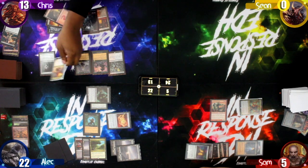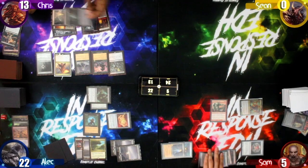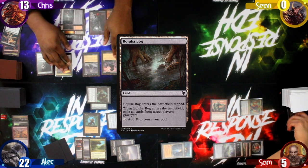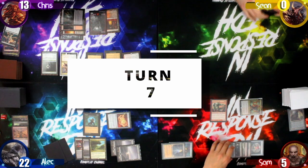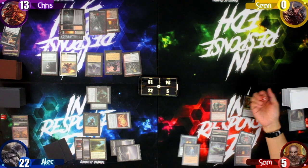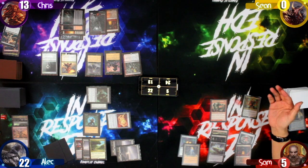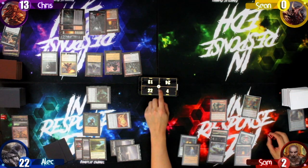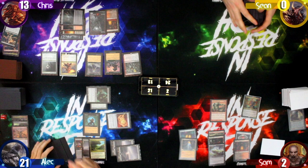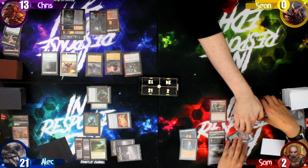Chris chooses to cast his commander Neheb the Worthy. Sam then draws his card, and since he had no cards on his upkeep, Alec draws a card and loses a life with the Vampire. Alec moves to combat with Sean helping out by tapping his Talisman to trigger another life loss.